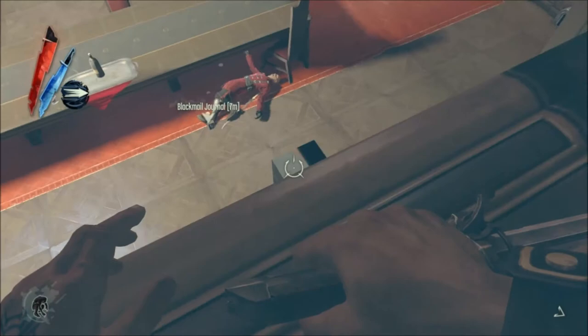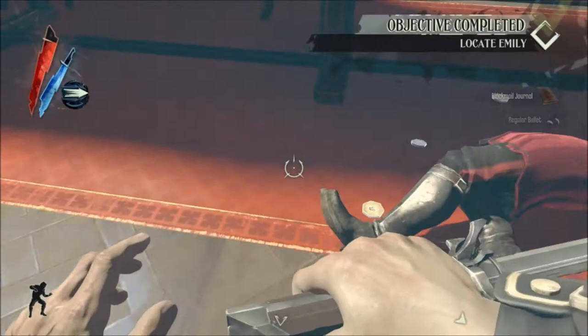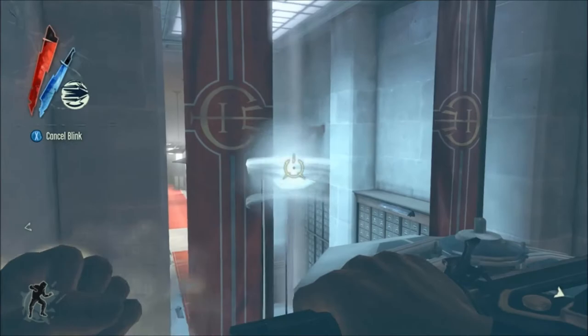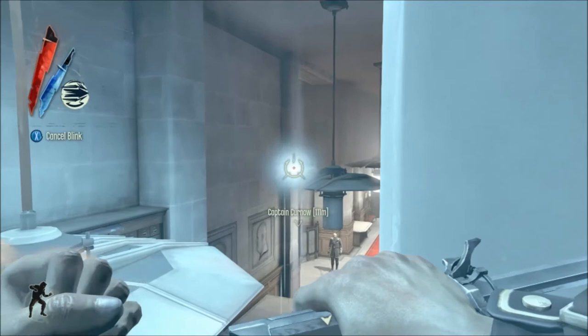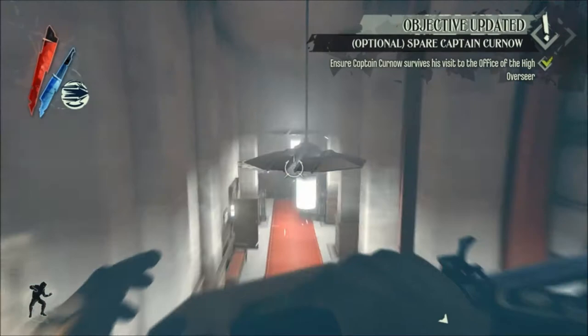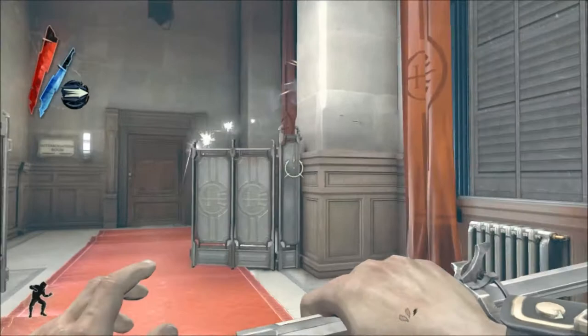Drop down, grab the blackmail journal, head up here. That was going to be my way out but the shutters came down because it's on high alert. Fortunately one of the guards you overhear gives you a bit of an exit route. He tells you that one of the shutters on the second floor is open, and it's actually just along here by the interrogation room, which is very handy indeed. You can see the sparks flying so you can just leap through that window and make your way out.